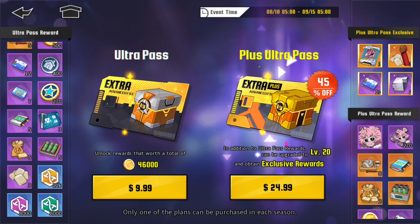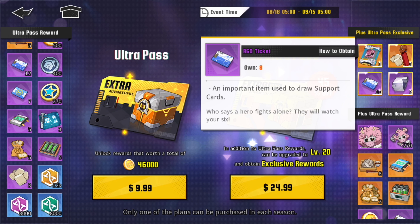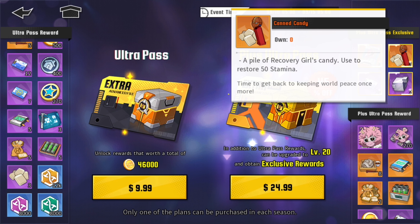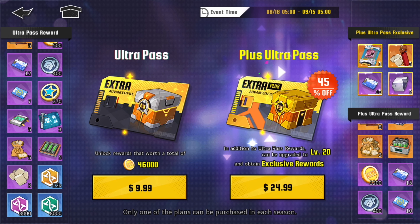Mina Ashiro is here and she is the Battle Pass character, as I've been saying in my last video. The levels go up to 80, so you're basically grinding for her shards. If you want to grind the Ultra Pass, it is $10. But if you get the Plus Ultra Pass, you get upgraded to level 20 right at the start, which is $25.